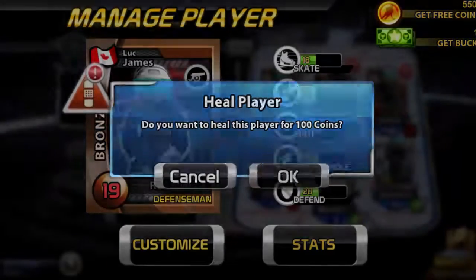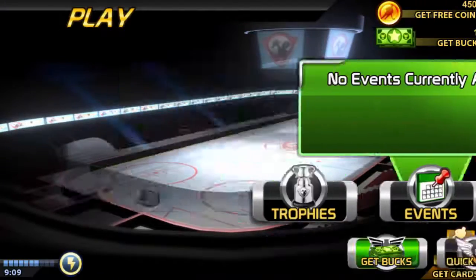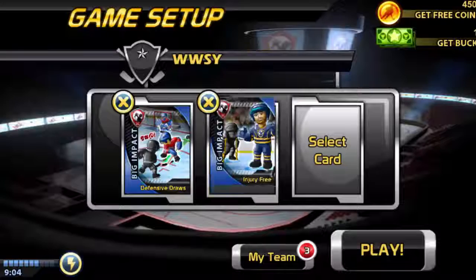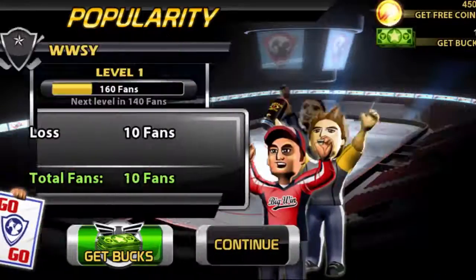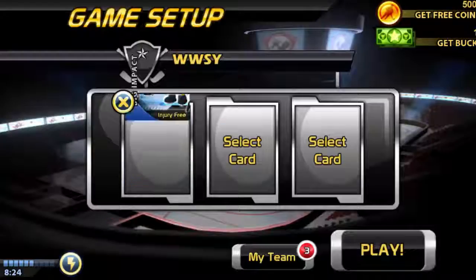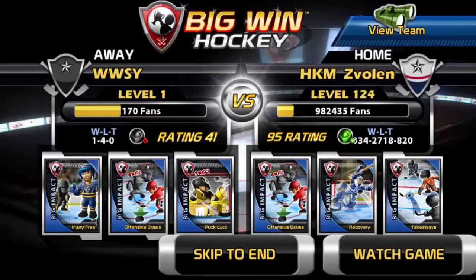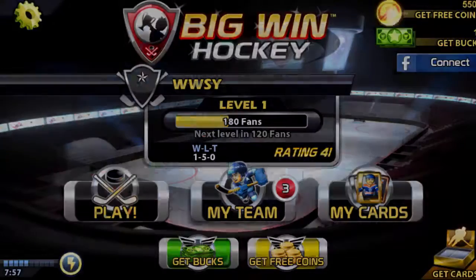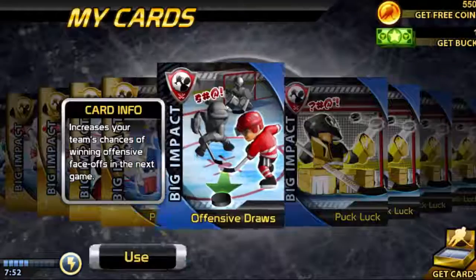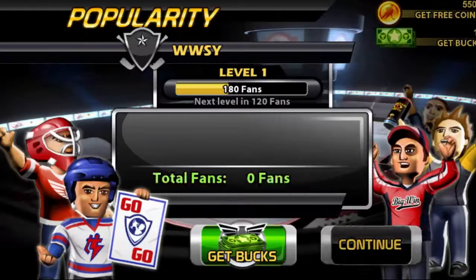He was a 19 overall when injured, which is not good for us. We'll put an injury-free card in the defensive zone and an offensive zone card as well. We lost that one — couldn't beat a bunch of drunks, apparently. Next game, three cards selected against a 95 overall team — we got spanked two-nothing. Got an ad, x that out, don't want to connect to Facebook.